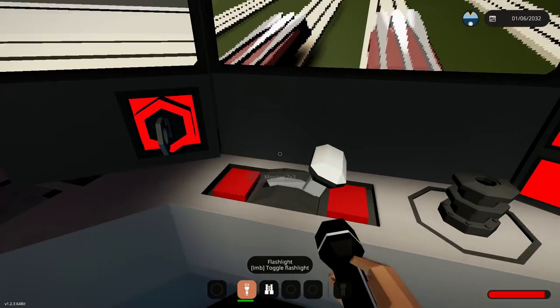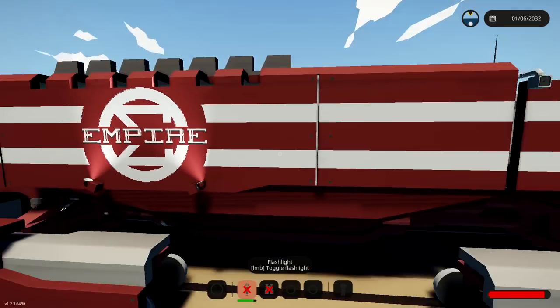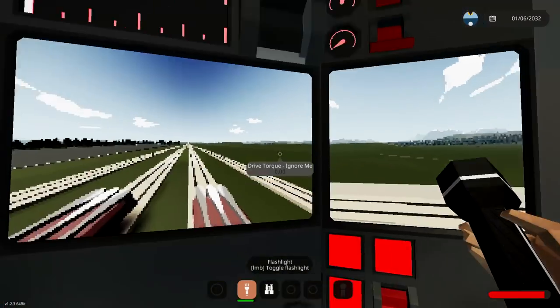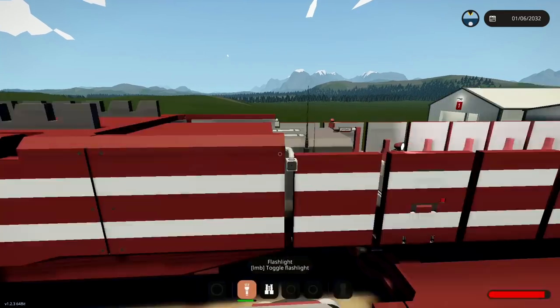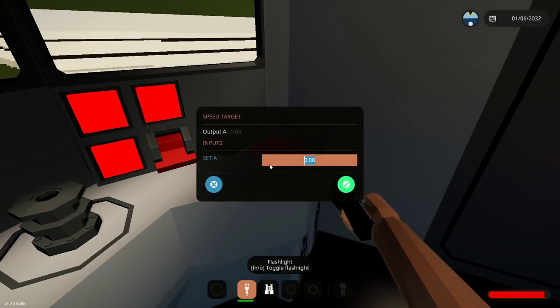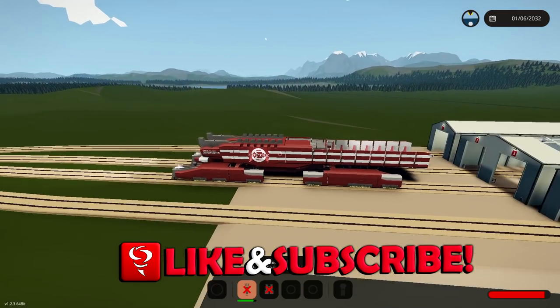So if we activate the drive and do this... we should start moving. Do I have to do this? What do I have to do? How do I get this thing moving? Is it moving? No. How do I drive this thing? I have no idea. Speed target - let's say 10. There we go. Speed target is 10. We are now moving.